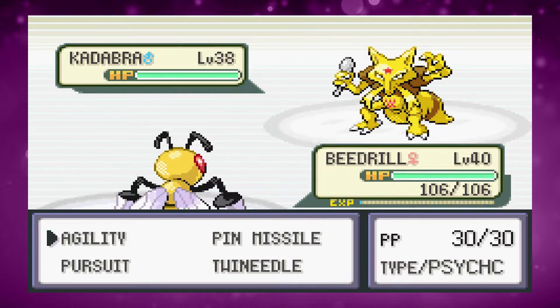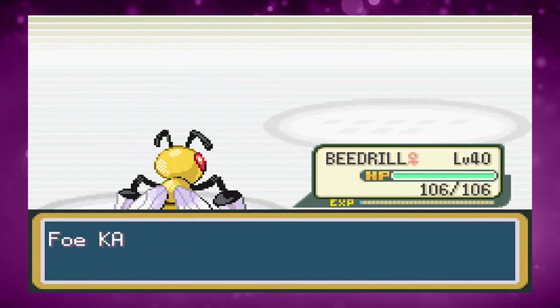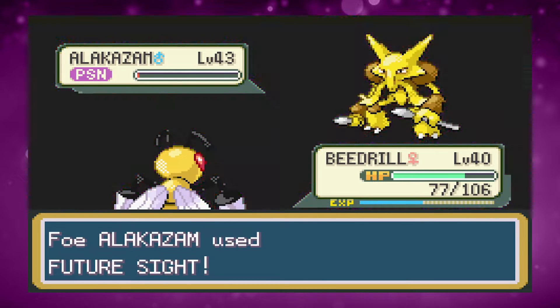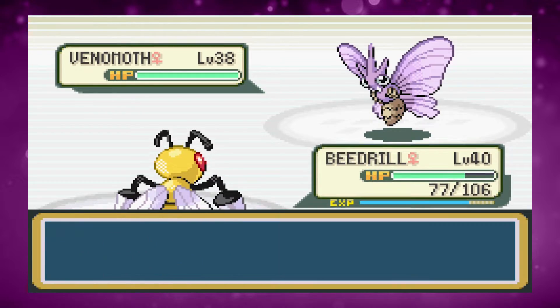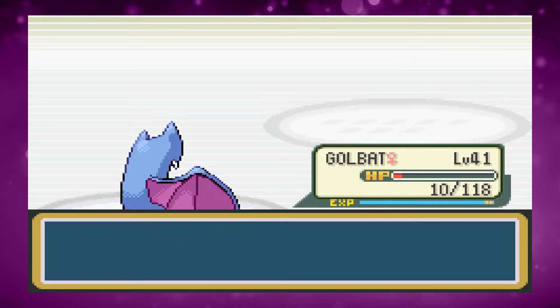Now we have Sabrina and we start with Beedrill. I use Agility to outspeed everything, then Twin Needle one-shots Kadabra and Mr. Mime. Alakazam survives but uses Future Sight and gets poisoned — being faster means the poison timing didn't hurt us. Venomoth comes out so I switch to Golbat, and after two Wing Attacks we win the battle and can finally use a full team.